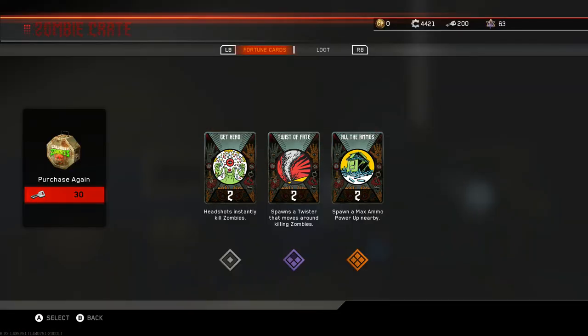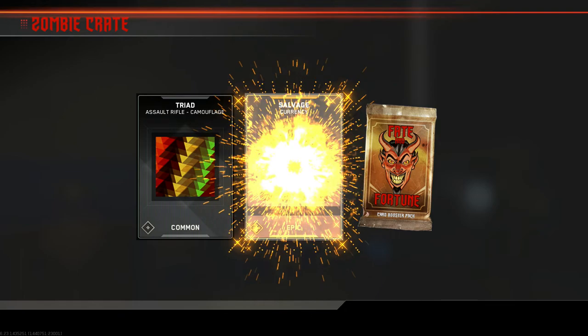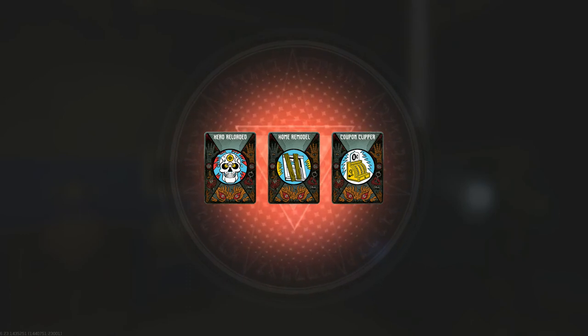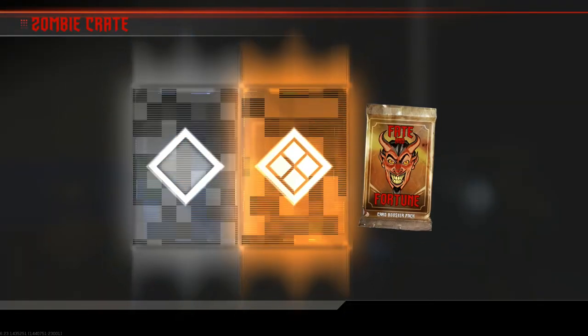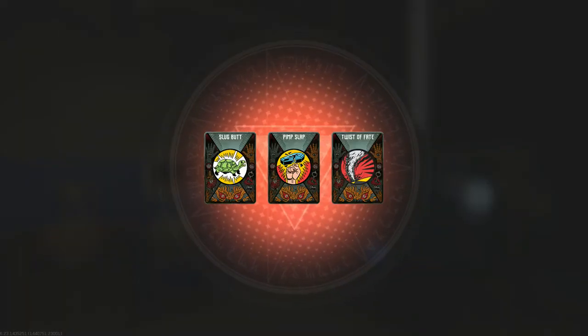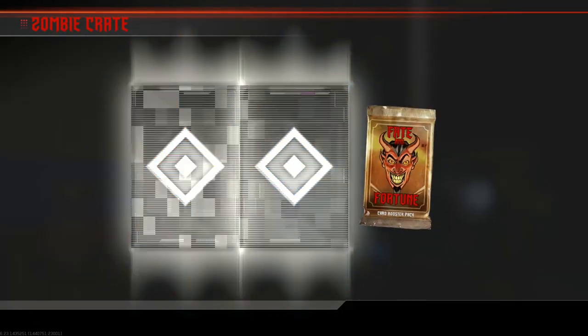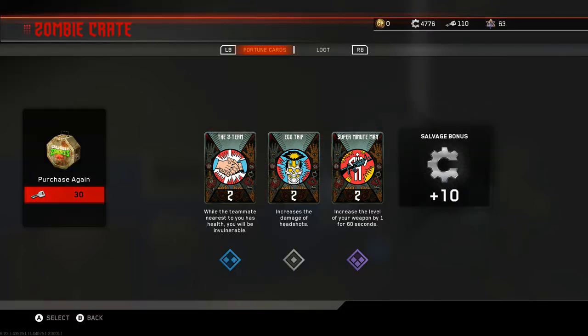Get Heard, Twist of Fate, and all the Ammo Cards — nice. 12 salvage bonus to top that all off. Ooh, 200 — that's dope, that's an effort. Nice, Coupon Clipper — nice. We got like 300 salvage for just one thing. Green Screen — that's cool, a little bit taller. Pimp Slap, Twist of Fate, and Slug Butt — that's cool. The 2-team Ego Trip and Super Minute Man.